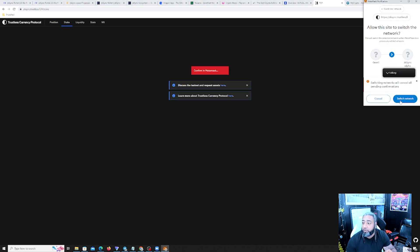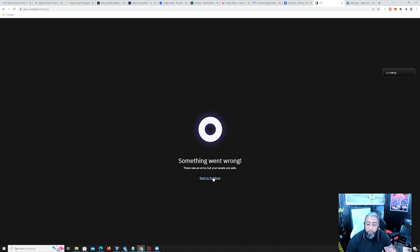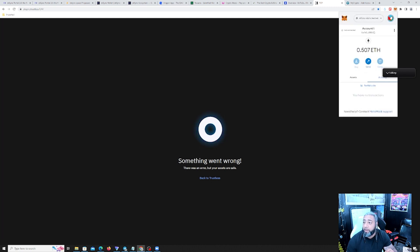Switch to testnet — this is to switch to ZK Sync. Something went wrong, back to trustless. We have to go back to Goerli.